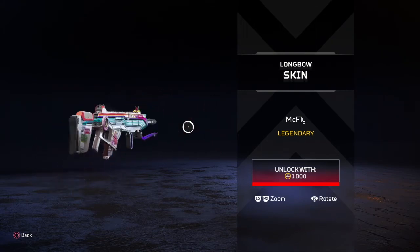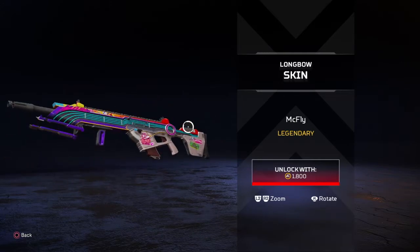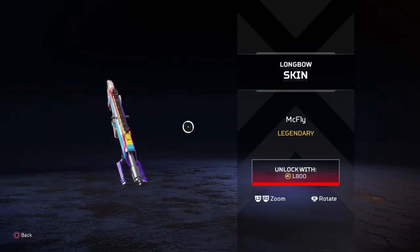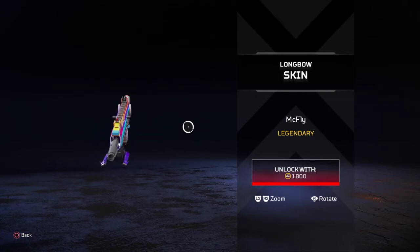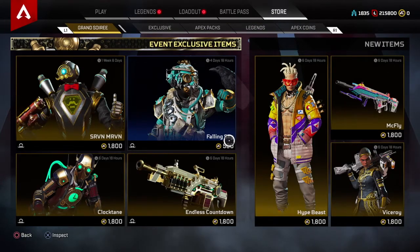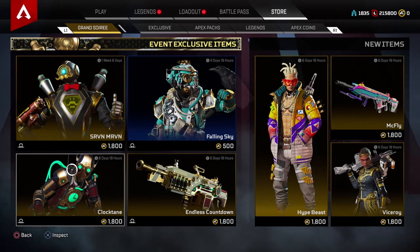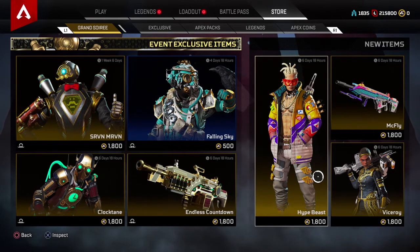I don't know how I feel about the Longbow skin because I never pick it up. I think I picked it up last week, got one kill, then got lasered from like Narnia. The front kind of looks like a blaster from Star Wars — literally looks just like a stormtrooper blaster. It's a nice colorful skin, kind of reminds me of that colorful R-301 skin. In a week and six days it'll be gone.